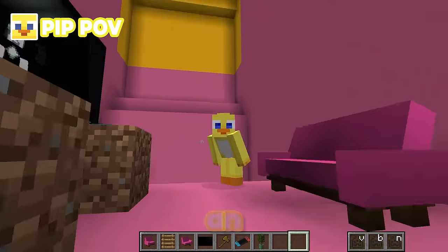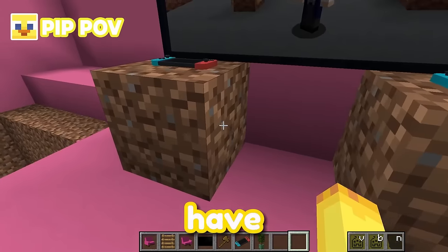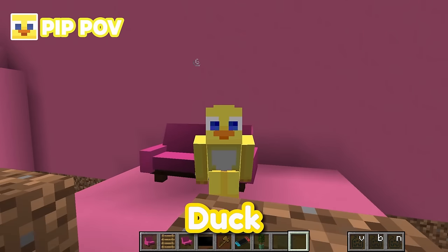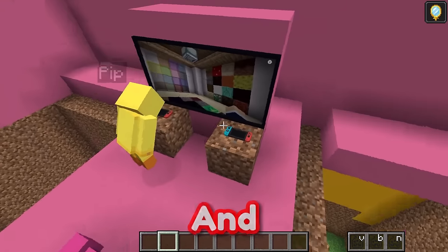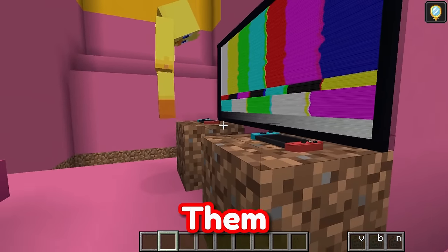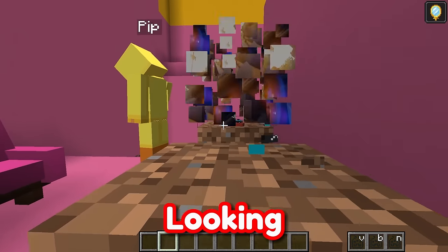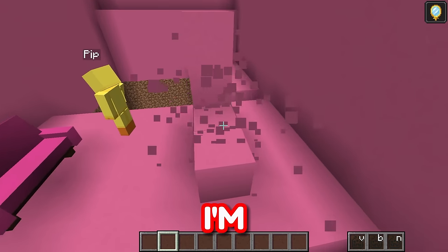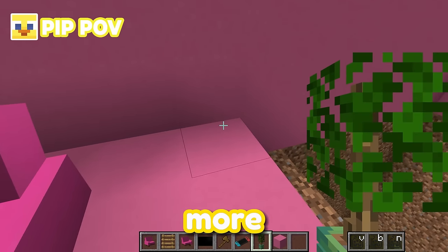Now that I've got an entrance up to my living room, my living room is looking amazing! I have a TV and a bunch of Nintendos to play Super Duck Bros! Look — Pip has the farming channel and two Nintendo Switches! When he's not looking, I think I'm going to get rid of them so that he can't play Super Duck Bros!